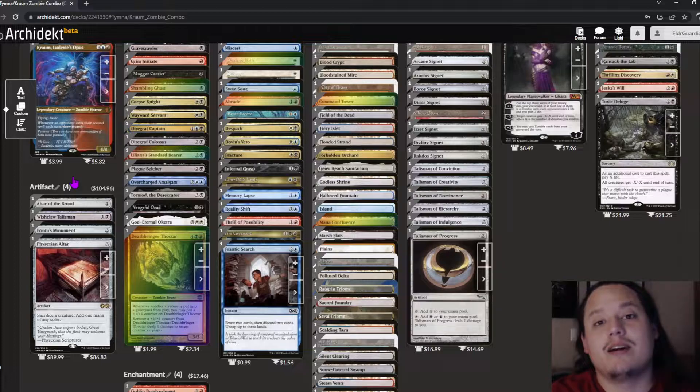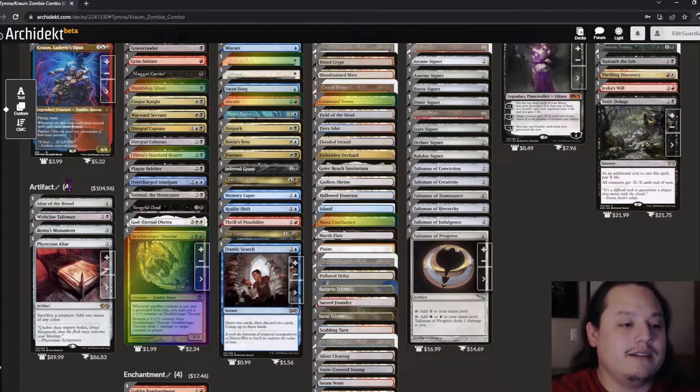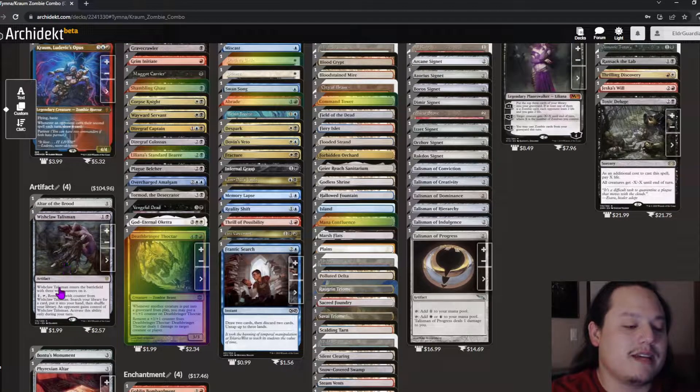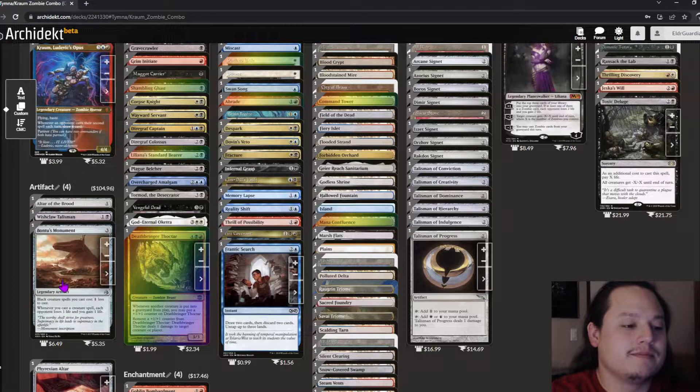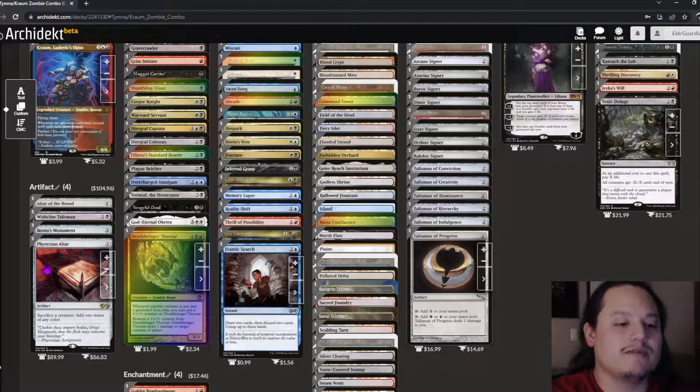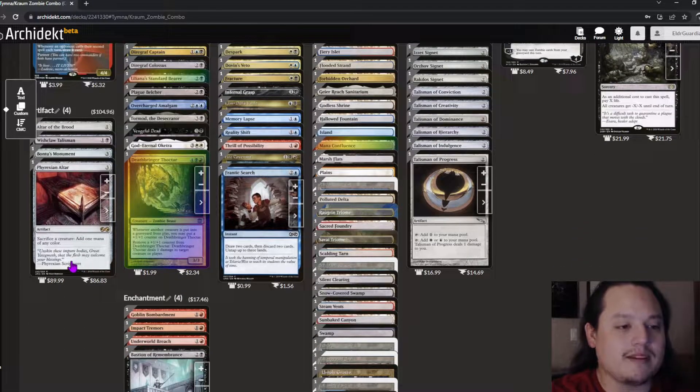Moving into the non-mana artifacts, most of these are part of the deck's combos. We have Altar of the Brood, Wishclaw Talisman as a tutor, Bontu's Monument which feeds into infinite damage loops, and Phyrexian Altar which is part of almost all the loops in the deck.